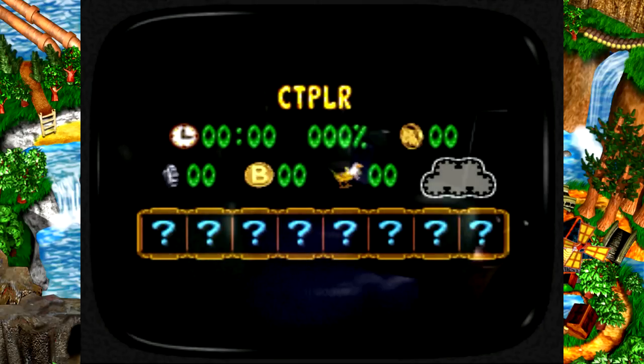On est à 0 minutes, 0%, 0 pièce déca, 0 pièce argentée — ce sont les pièces ours, les pièces B. Les ozios, il y en a 0 également. Et il y a 8 cases avec des points d'interrogation. Au moins, on a quand même un point de sauvegarde accessible dès le départ du jeu.